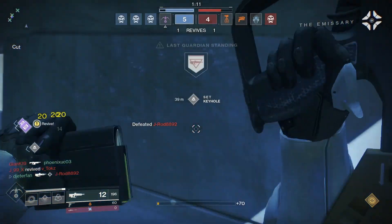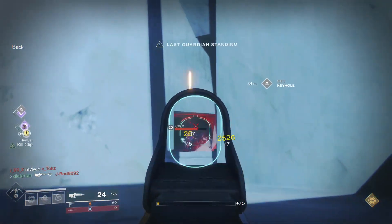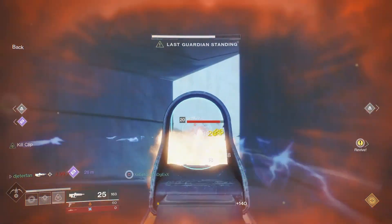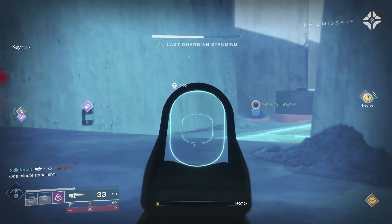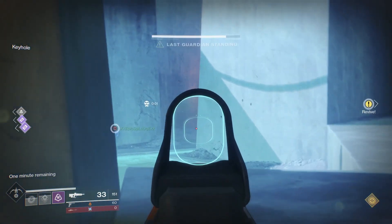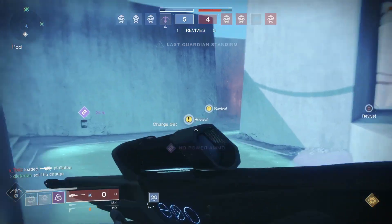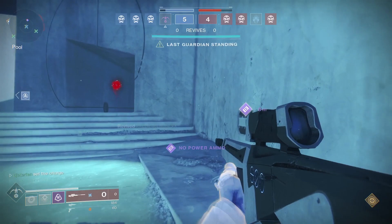Even in this 1v4, after I got Kill Clip it was pretty hard for these guys to shoot me. Every time I hit the first burst on someone it's pretty much a guaranteed kill, because the stagger on top of Kill Clip makes it so I can barely get shot back. It makes one-on-one gunfights extremely easy, especially due to the fast fire rate. If you've got a decent trigger finger and can play claw, that's definitely an advantage.